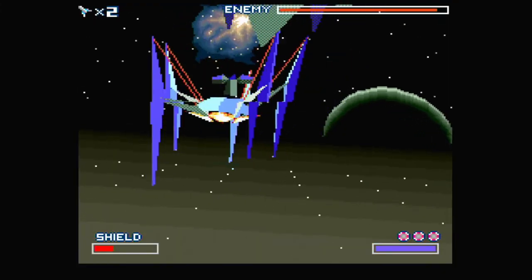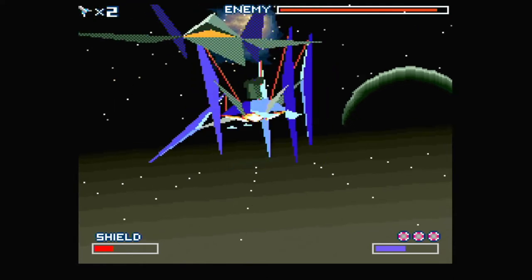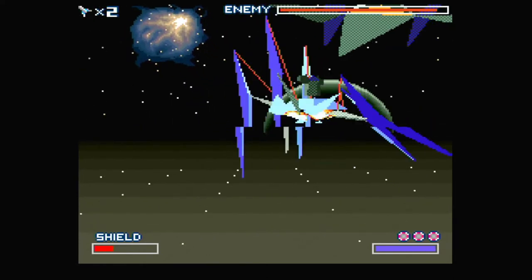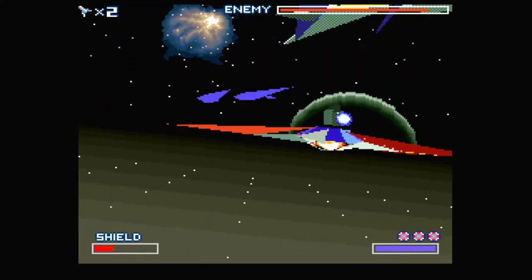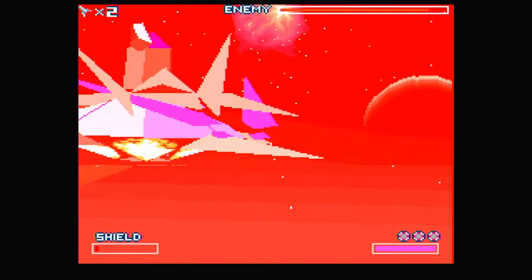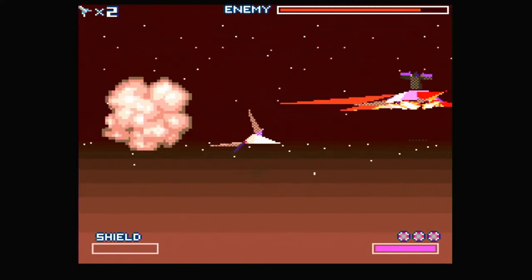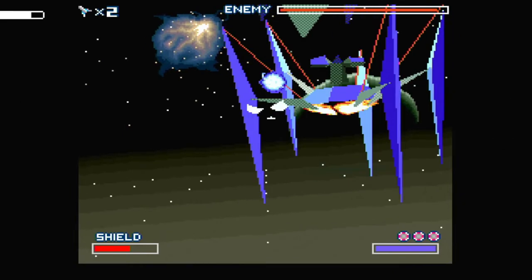Okay guys, I think how this works is — if the legs are like... if he's dancing like that, I think you shoot the legs. Those legs — then it seems to bring his health down. And I think you shoot his legs during when he's doing this as well. I think so anyway. I died anyway, but I think that's how you do it.